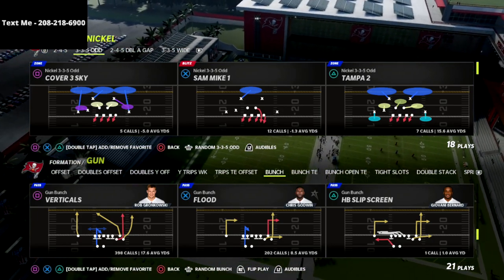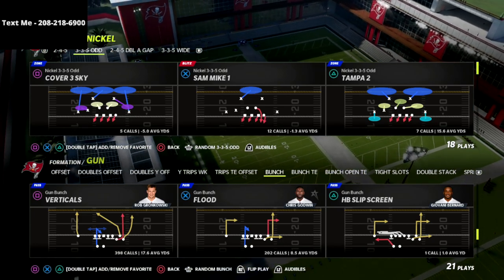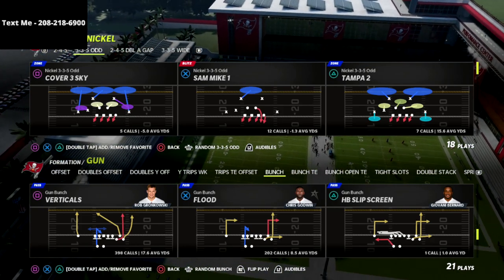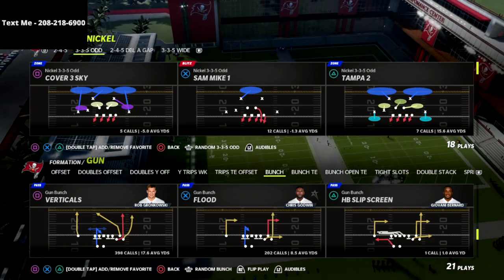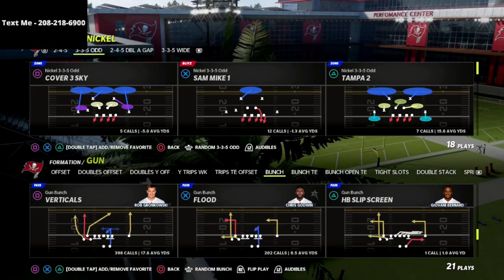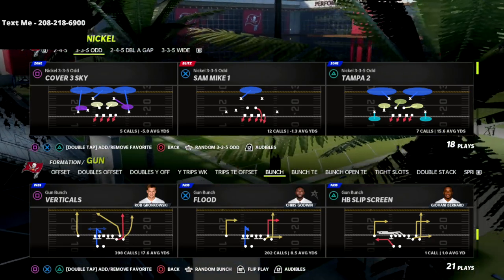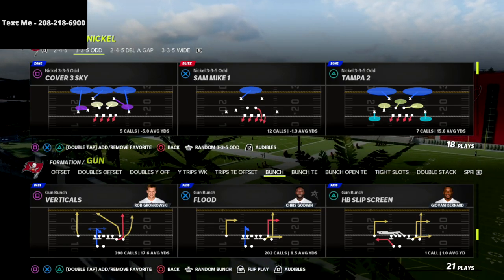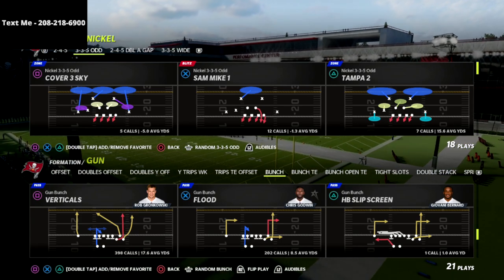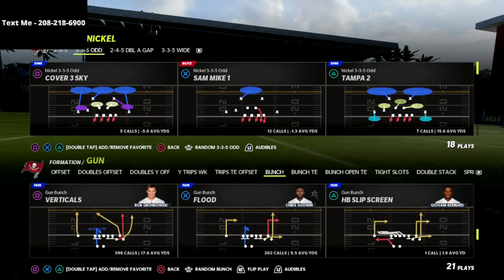If you want to get access to it, we've got pressures that will come in — two-man pressure against gun bunch max protect, a three-man pressure that comes in every single time, and a very consistent six to seven-man pressure you can create. There are a lot of great pressure concepts out of the 3-3-5 odd. The full defensive guide is available in the description below for just 15 bucks — about half the price of what you'll see in the market right now.